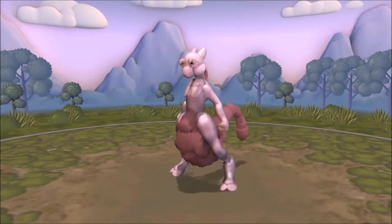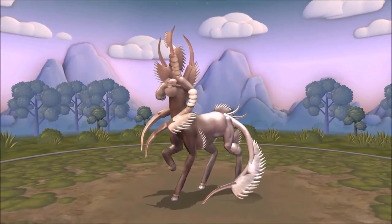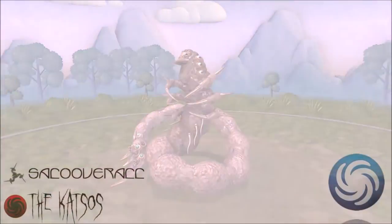Welcome to episode 8! In this episode we'll focus on heads, feet and graspers. While neither feet or graspers are something your creature absolutely must have, a head is something you have to include if you want to share or even save your creature.